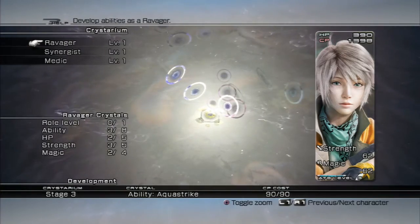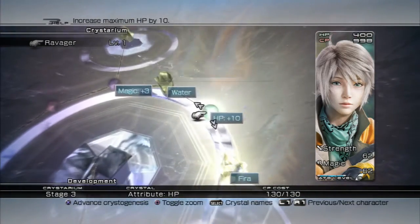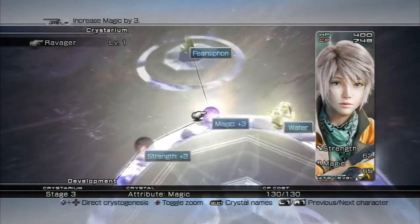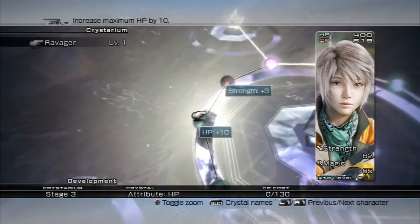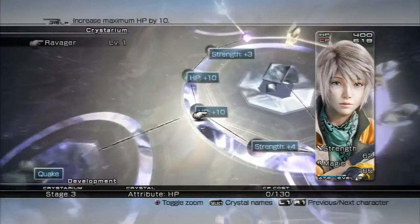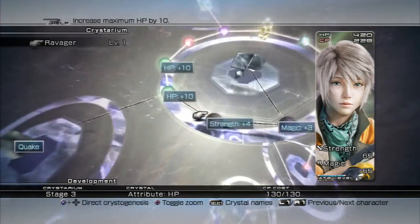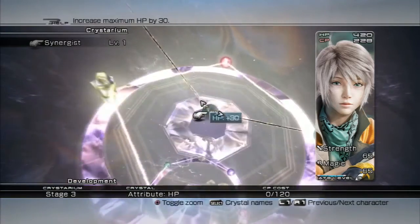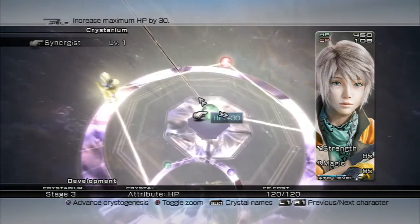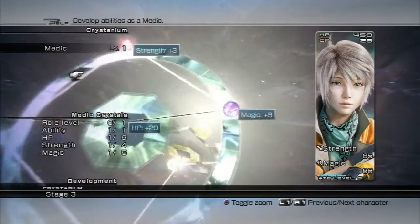Let's see what I can do with Hope. Go ahead and start as a Ravager. That's going to be 130. Thunder, Fira, HP, Water, Magic — slightly charge ATB gauge when attacking a staggered target, that's good, I want that. Here's Siphon. Quake? It's a technique — sure, let's do it. I probably should have also looked at these — is there something better here? I'll take this one, it's more HP — HP plus 30. But that's pretty much all I can do. Magic plus — I'm going to do that.